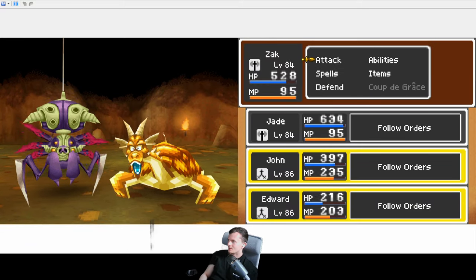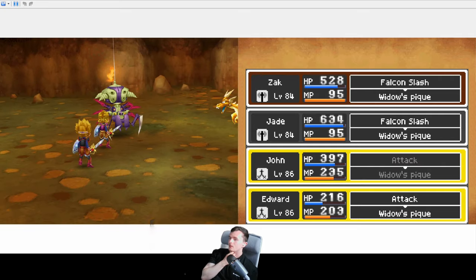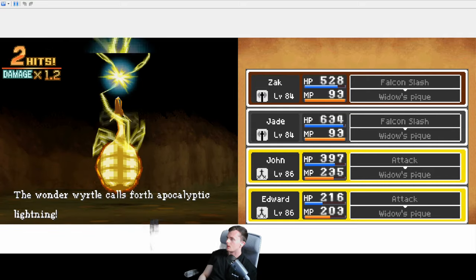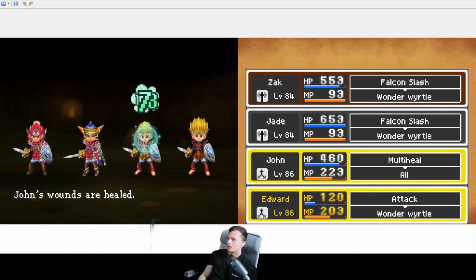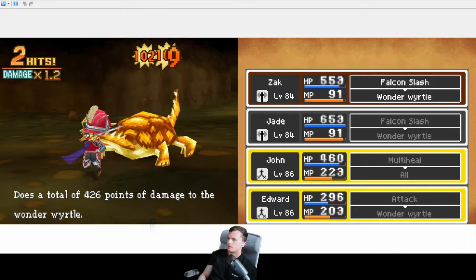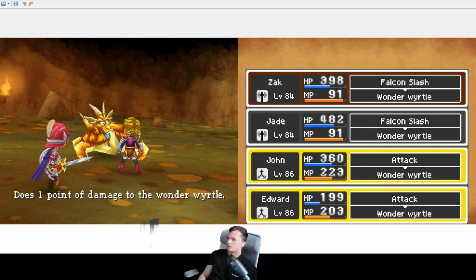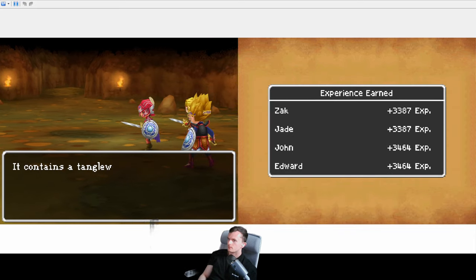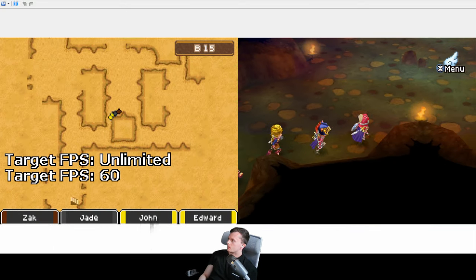I think we got the Slimehorn — oh no we got the pig. We've gotten a lot of levels from this. What a useless drop from a very difficult enemy.